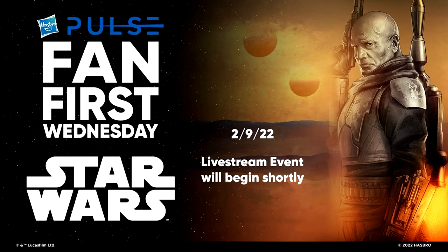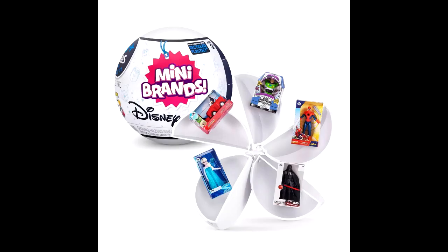That was all the news from the Hasbro Pulse Fan First Wednesday, so let's move on with the rest of this week's news. We've got a segment from Ryan Speaks Geek and some other good stuff, as well as the Book of Boba Fett final episode review.